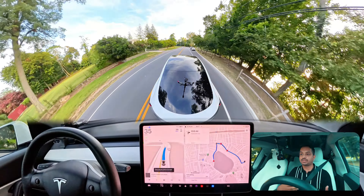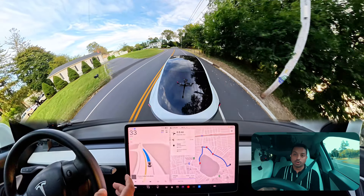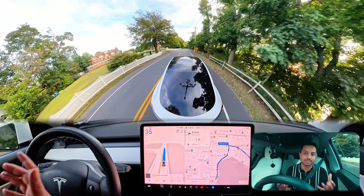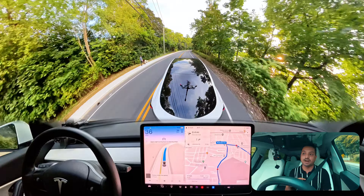That car is getting into the yield-marked lane — our car slows down a little to give space. Now it's slowing down again because the front car is pulling into a driveway at the very last moment. Our car proceeds — very nice decision there.